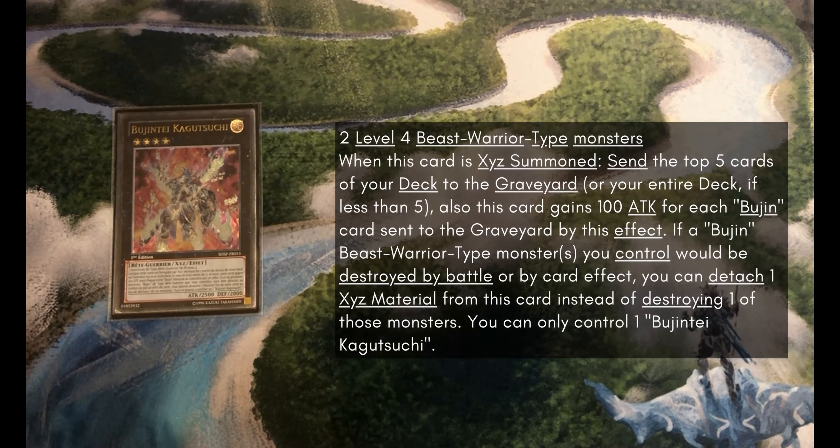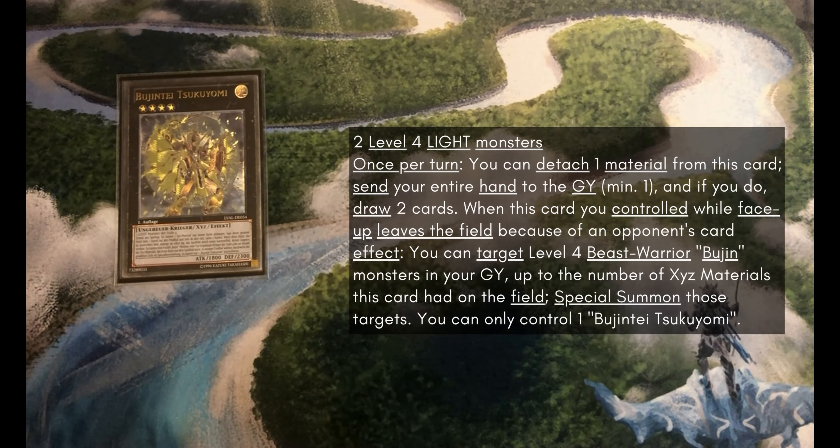1 Kagutsuchi just because it's a nice stall card if you need another turn or if you're getting later in the game and resources are starting to run low. And 1 Tsukiyomi because it can be used pretty reliably within combos to refill your hand a little bit, or ditch some stuff you know you're not going to need just to draw 2 more.